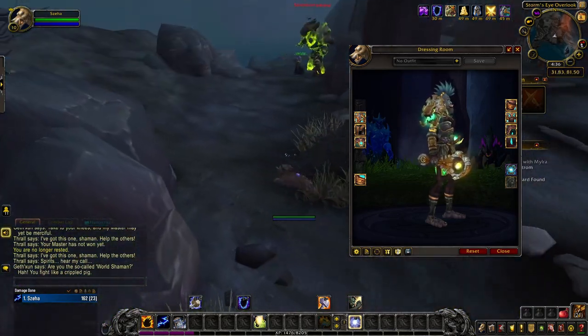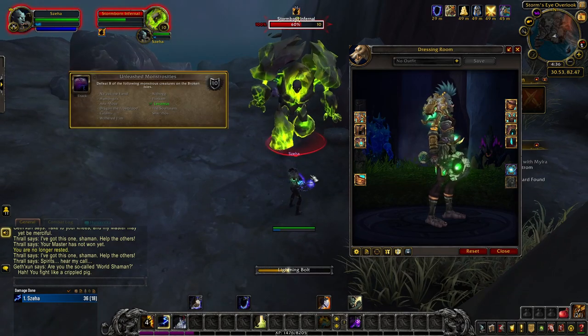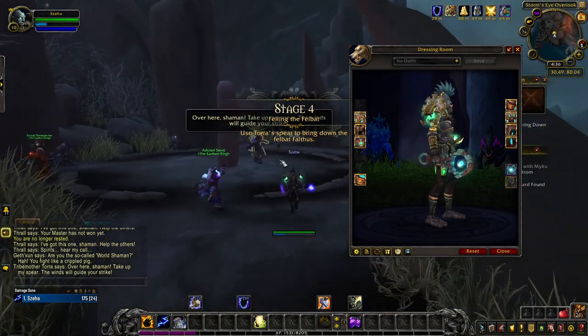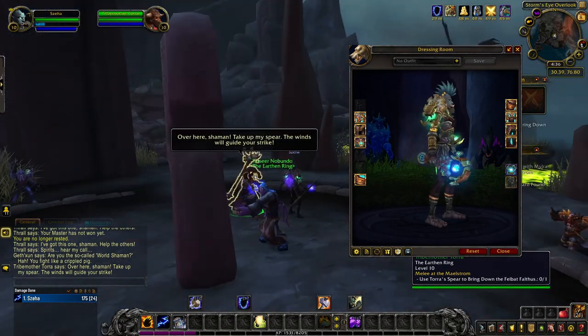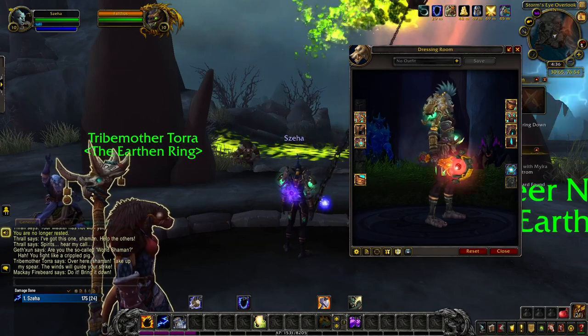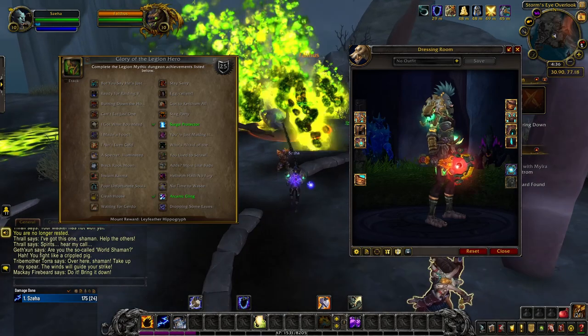Afterwards, you can unlock the other three tints as well. Killing 8 world bosses in the Broken Isles for the Unleashed Monstrosities achievement unlocks the green tint of Titan-born. The blue tint is a reward for completing a 15-plus Mythic Keystone dungeon in the current season — right now, this is a Shadowlands dungeon. And the red tint will be unlocked with the achievement Glory of the Legion Hero, which requires a list of Legion dungeon achievements.